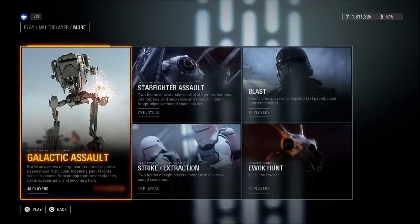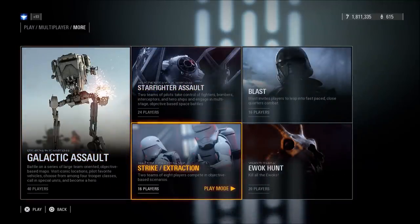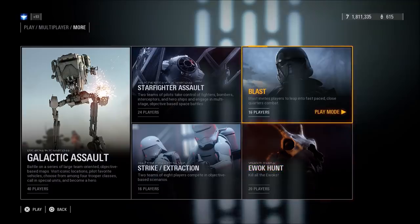The likes of Galactic Assault, Strike, and Starfighter Assault can now be found in this tab, so if you can't seem to find the modes in the menu, be sure you're looking there.